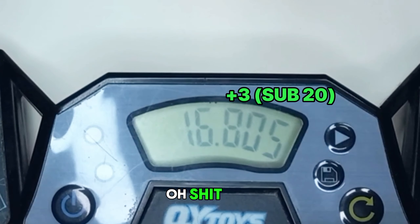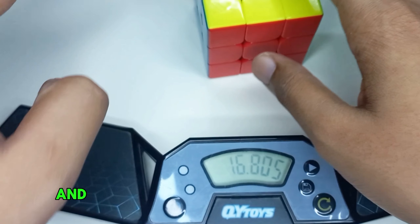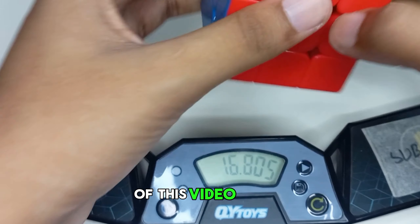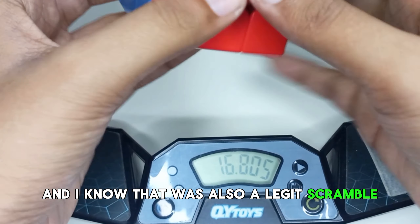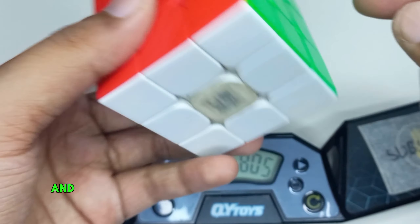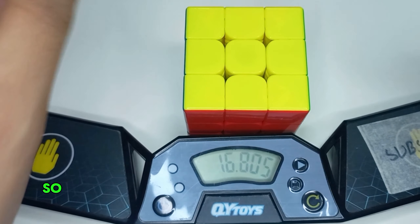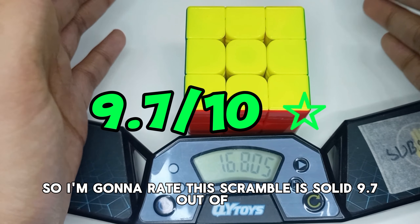F perm! That's a 16 second solve - that's the best solve of this video. That was a good scramble and a legit scramble. There's a pair of red and green, the cross is way too easy, and I made an X cross. I'm gonna rate this scramble a solid 9.7 out of 10 - that's the best rating anyone has got in this video.